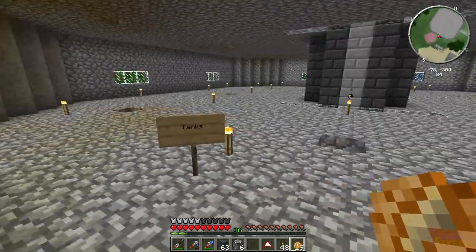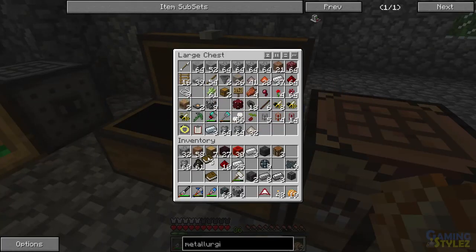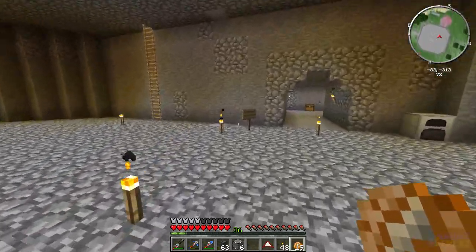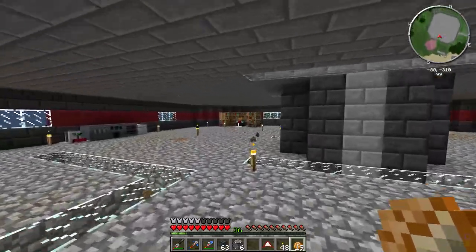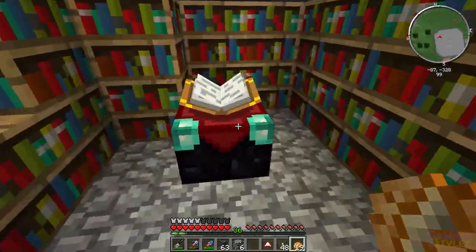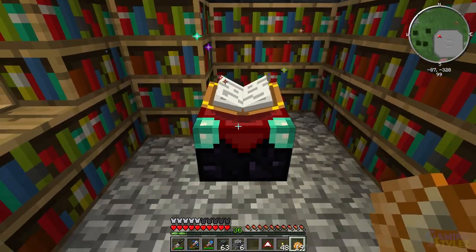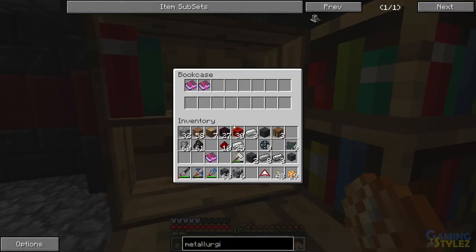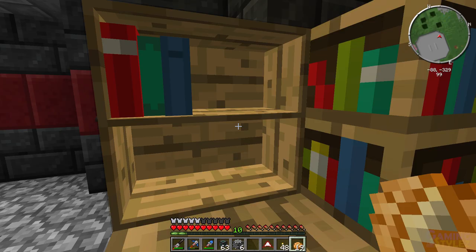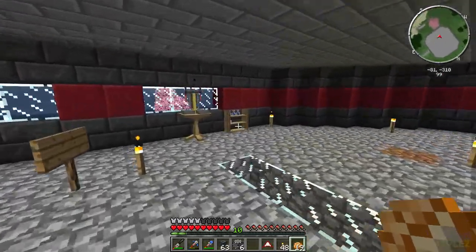The last thing I want to do in this episode is use up some of my XP to enchant a book — in case I die. I'll use 26 levels. Efficiency 3 — and I have Unbreaking 3, Efficiency 3, Efficiency 3. Not bad.